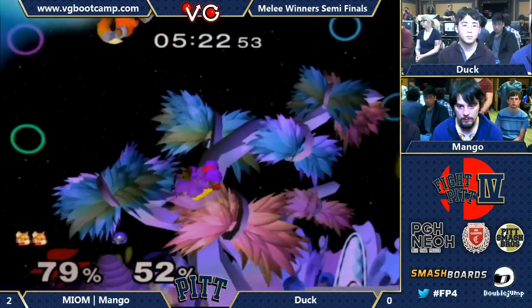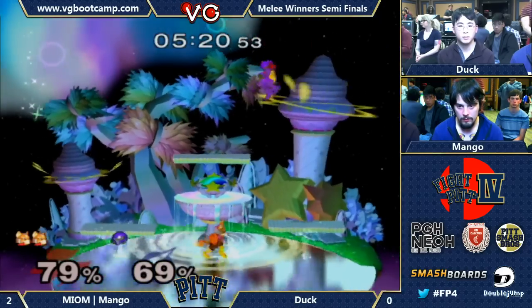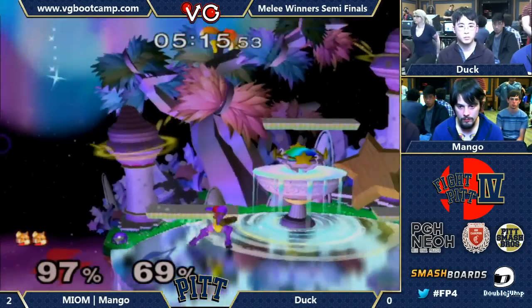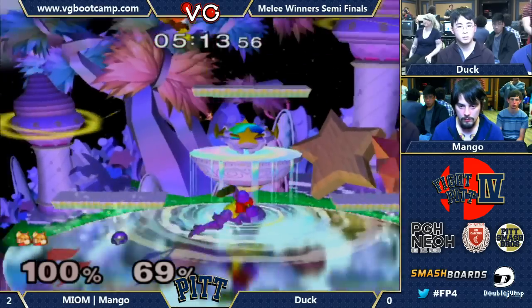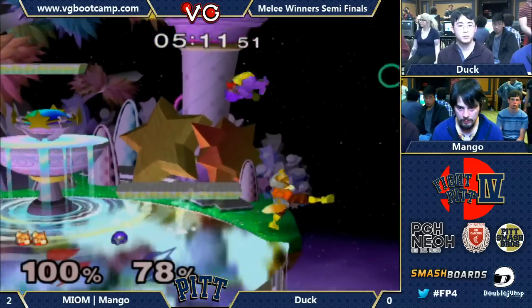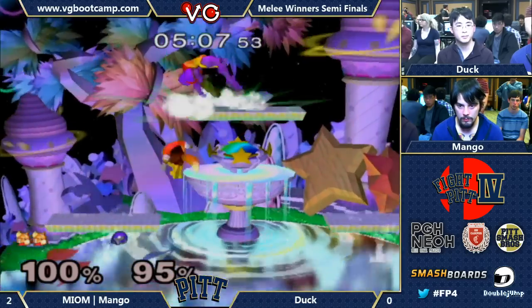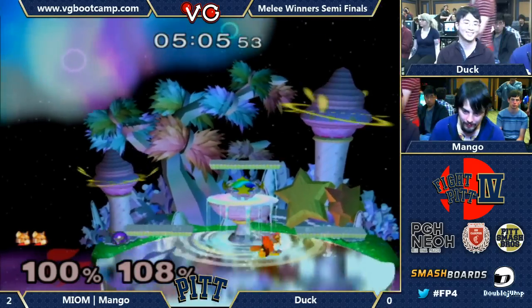Down smash. Gets him with a bomb — disruptor. Wavedash back. These platforms are at the annoying level — they're both there. And that's it! 3-0 — Mango wraps it up. Mango the GOAT.